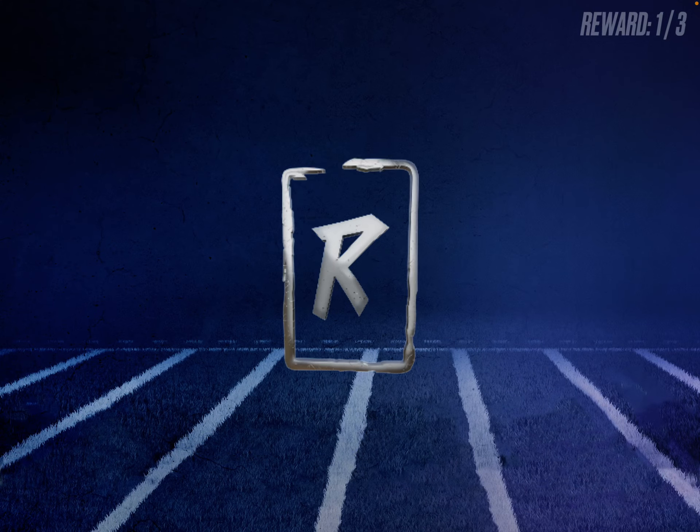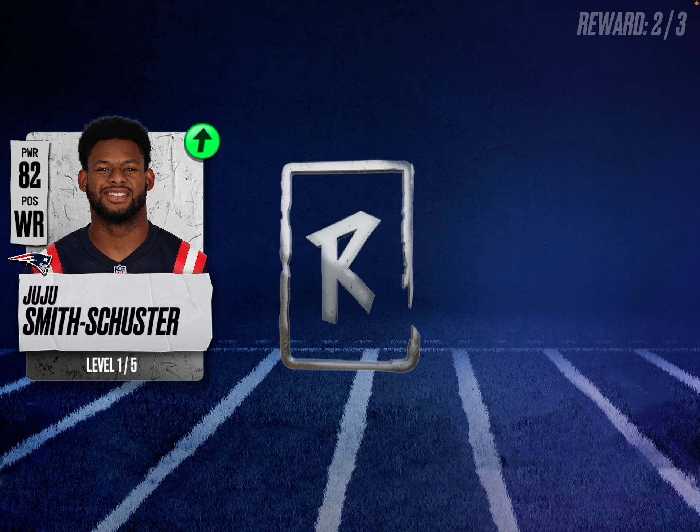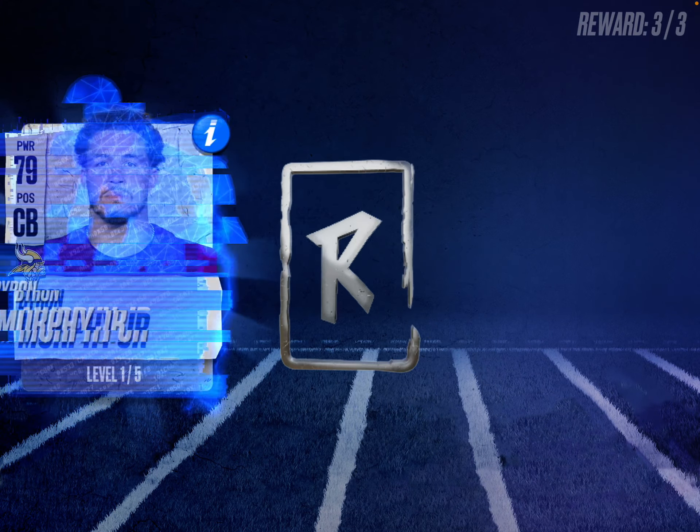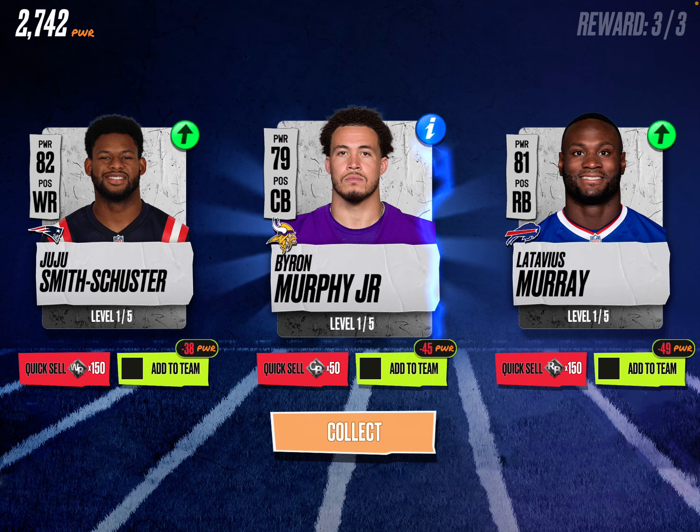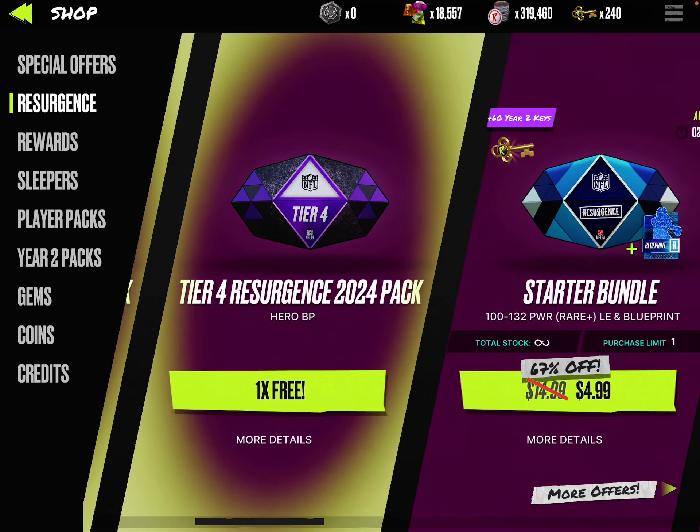Juju Smith-Schuster — there's Byron Murphy! Nice. Octavius Murray. I don't know if he's going to fit on the team, but it's nice that we found him.